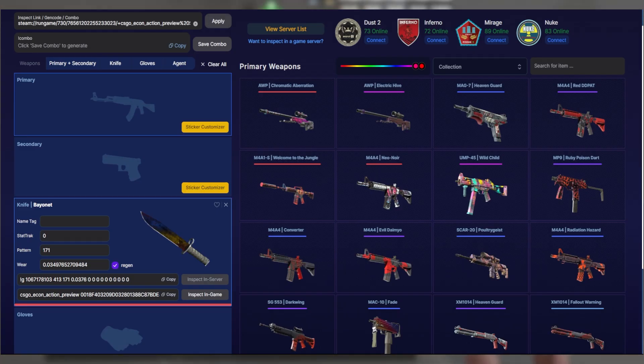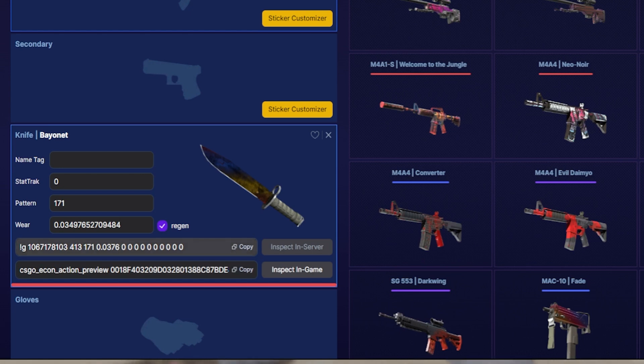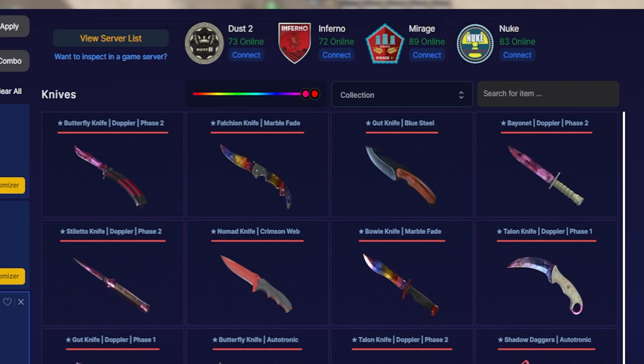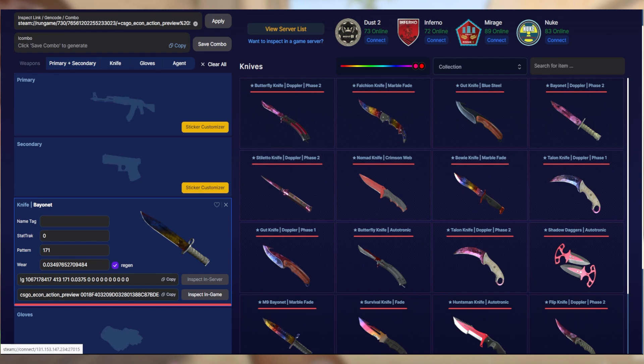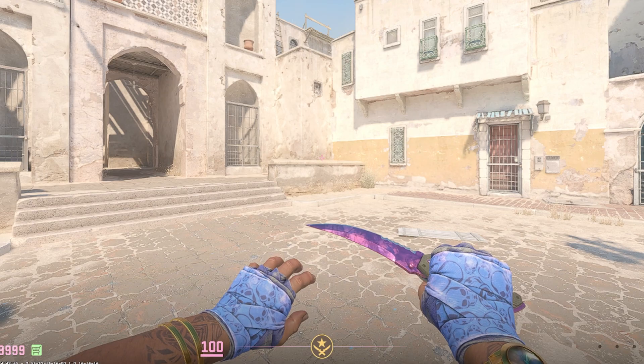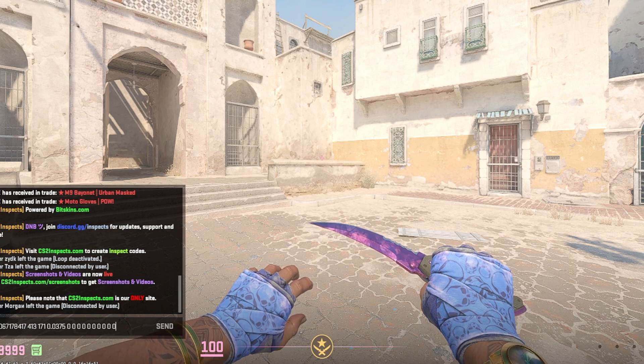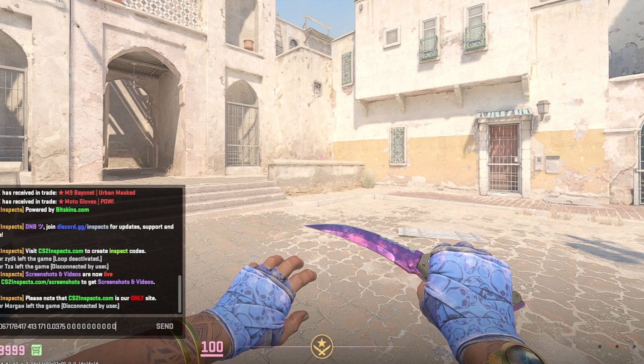The exact same knife pops up and all you have to do is copy the code that starts with the exclamation point 'g'. You can select all of it and press Ctrl+C, or just click the copy button. Then click connect on one of the servers — whichever map you want to inspect your knife on. For this example I'm going to use Dust 2, so click connect, and once you load into the game open the chat and press Ctrl+V to paste in the code.